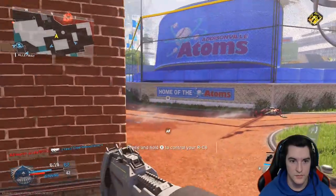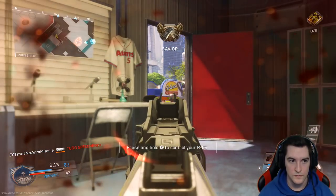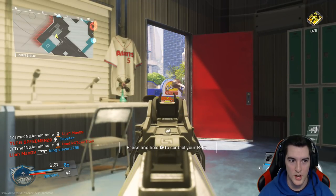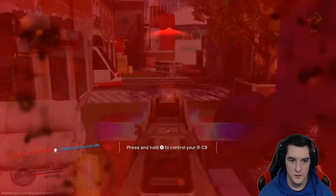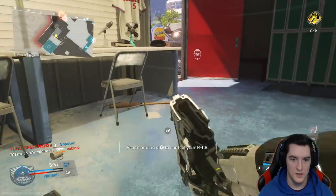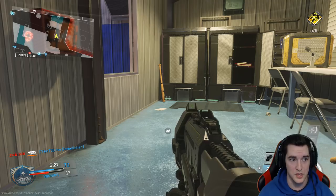I gotta get inside. They are literally all over me. I have a Warden — I can't go outside. I want this unstoppable streak, man. Get out of here with that. I need this Warden gone like yesterday. I could potentially drop 70 kills here.